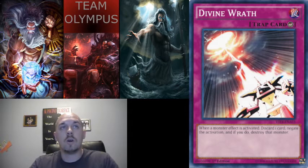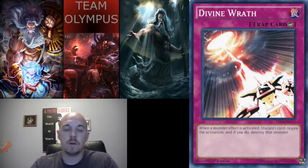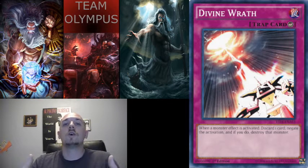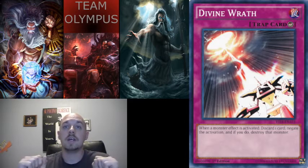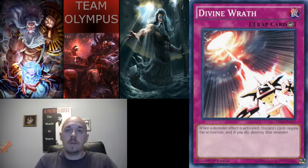The next card is Divine Wrath. When a monster activates an effect, discard a card to negate the effect and destroy that monster. This is good against Eidos — when Eidos gets on the field, pop that card, discard from your hand to stop her effect and get rid of her. She's the one that with a normal summon brings out Ehther for a special summon, getting one of the powerful Monarch cards out. You then have an open field and can possibly OTK them.